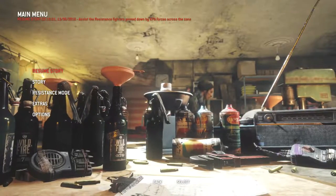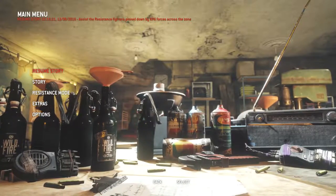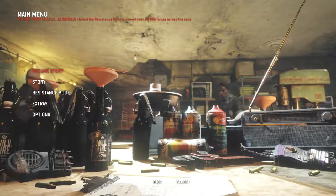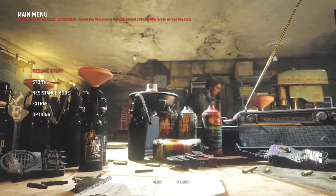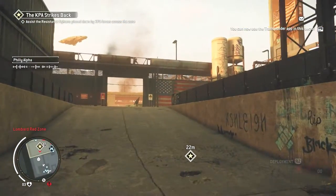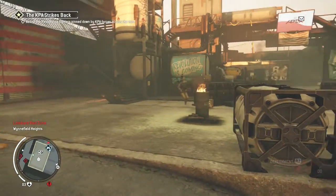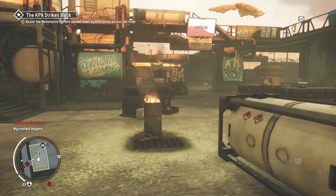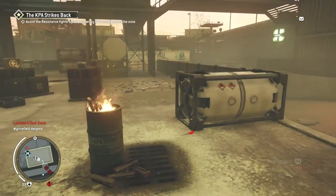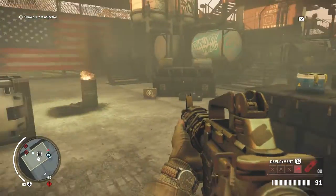Hey guys, welcome back to Homefront: The Revolution walkthrough. We're going to continue straight off from last time - without further ado, we're getting straight back into it. Okay, we're back. I can't exactly remember what we're trying to do, but it's just the resistance fighters pinned down by KPA forces across the zone. So basically we've just got to help them out and protect them.